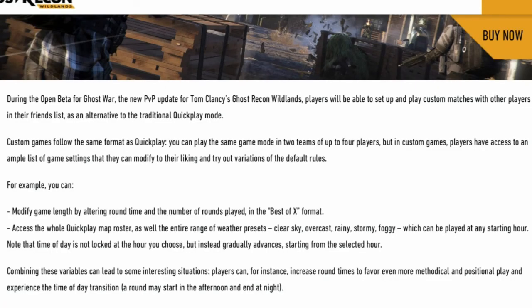During the open beta Ghost War update for Ghost Recon Wildlands, players will be able to set up and play custom matches with friends as an alternative to the traditional quick play mode. Custom games follow the same format as quick play — two teams of up to four players — but in custom games players have access to an ample list of game settings they can modify to their liking.